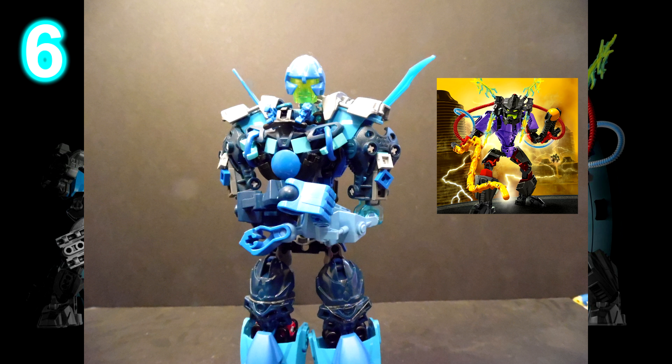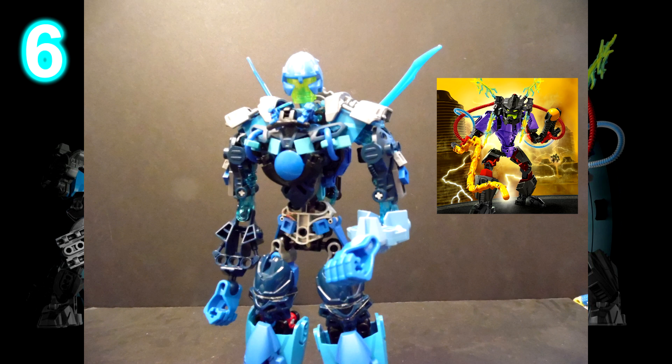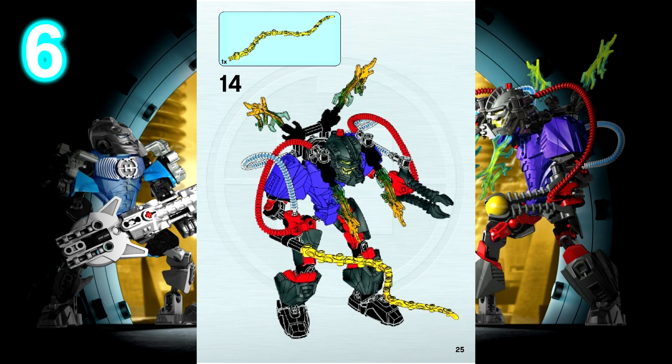At number 6 we have Voltix. Now some would say Voltix has a very messy color scheme, but I would have to disagree with that. Really the only major colors on this set are black, gunmetal, red, and purple. Those are the main colors that you see. The yellow is all electricity — it's not part of him exactly, but it's part of his powers. And Voltix is well executed for an electric powered villain.